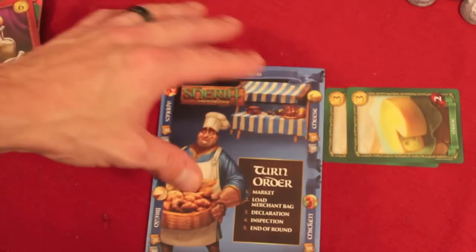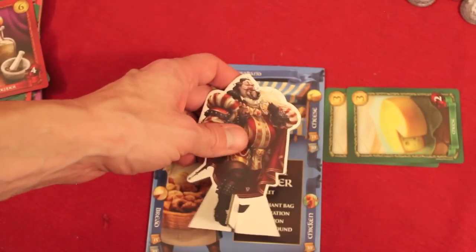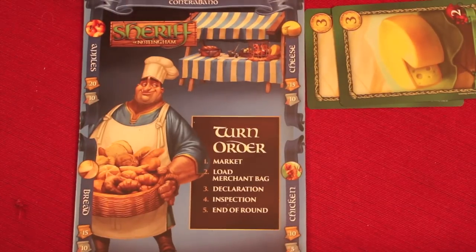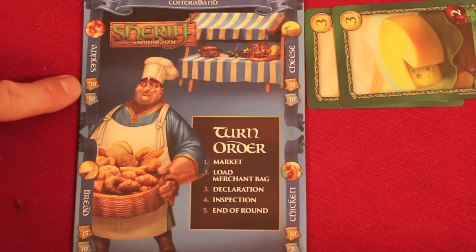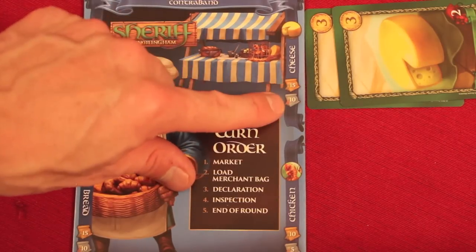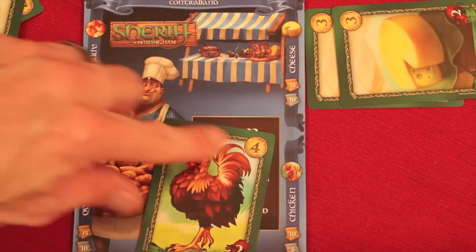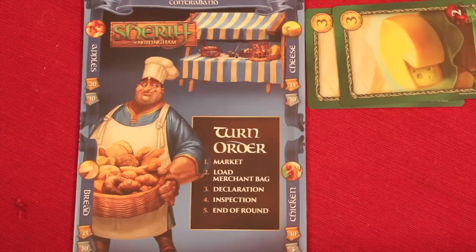That's how one round works. Once the Sheriff has looked at all the bags, everyone puts their cards down and that's the end of the round. The Sheriff passes to the next player, everyone draws back up to six cards, and you do this until everyone has been the Sheriff twice in a four or five player game, or three times in a three player game. Then final scoring happens. You count money left over, gold from legal goods that made it through, and then there are majority bonuses. Most apples is 20 points, second is 10. Cheese is 15 and 10 for first and second. Bread is 15 and 10, and chickens are 10 and 5. Whoever has the most total at the end wins.